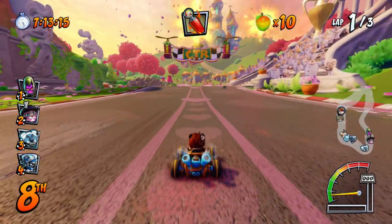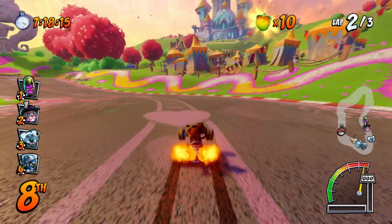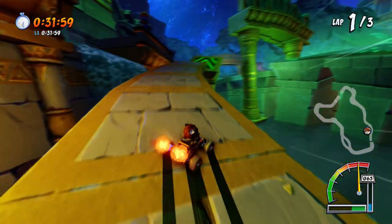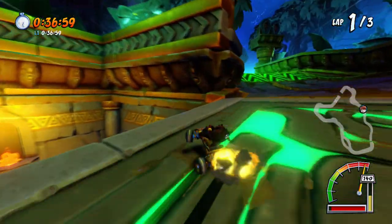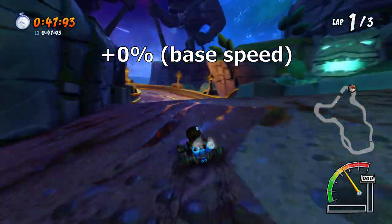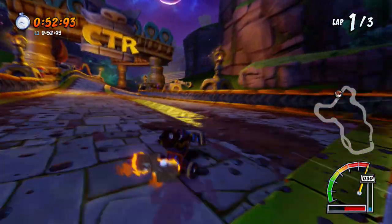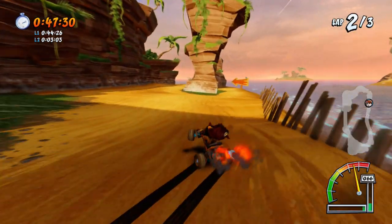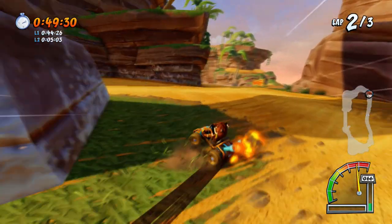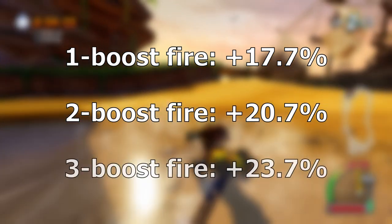I'm going to discuss the reserves you get from items as well as the starting boosts, but first we need to talk about the various levels of speed in this game. There's no absolute reference for how fast you're actually going in CTR, so all speeds will be shown as a percentage increase over your base speed. Your base speed is how fast you go when you just hold the gas button with no boosting or turbos, so a 100% increase would mean you're going twice as fast as normal. From drift boosts, you can get different levels of speed from chaining 1, 2, or 3 boosts: one boost is 17.7% faster than base speed, 2 is 20.7%, and 3 is 23.7%.